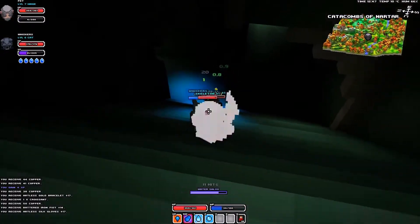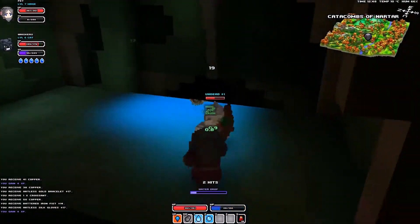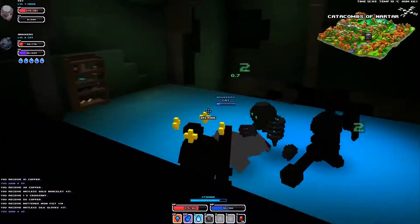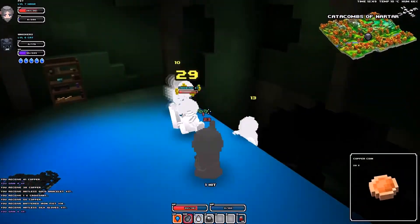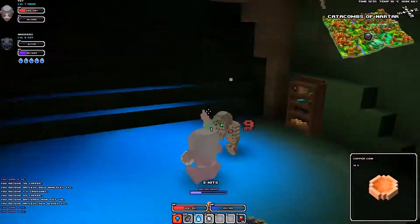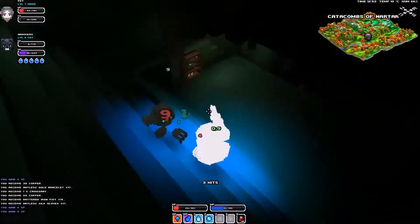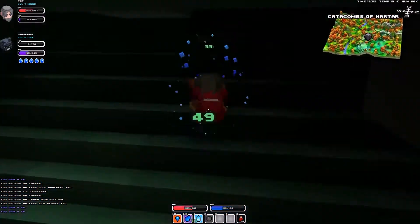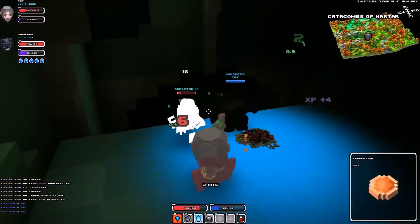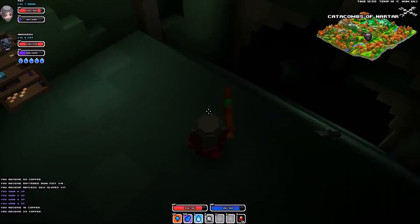Die die die - oh a skeleton, lots of undead. Oh mana shield - what am I doing? They killed whiskers! How dare you. Whiskers is probably pretty powerful now that we upgraded the pets so much. Oh gosh okay, that guy's just healing the crap out of him, which means that we need to kill this guy first. Okay now we can take this guy out. Alright that was a little bit of a hard fight.